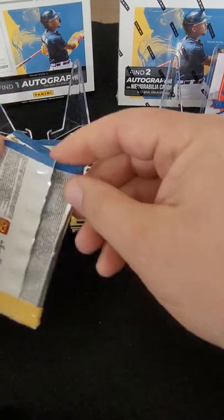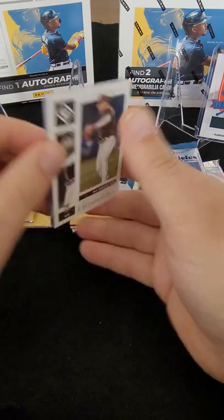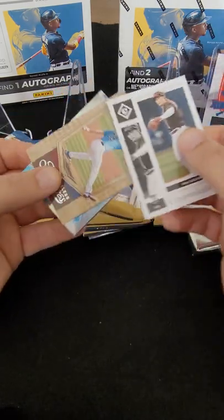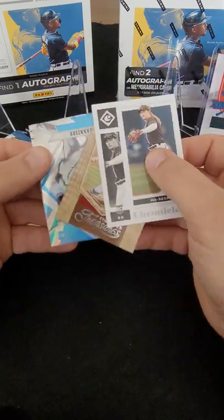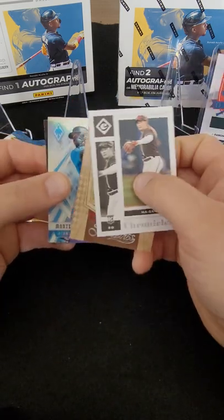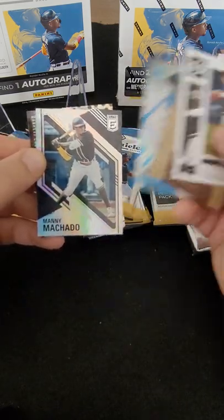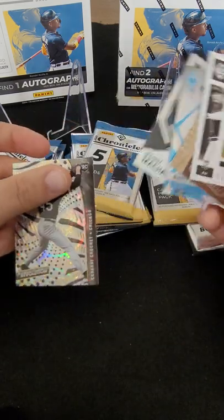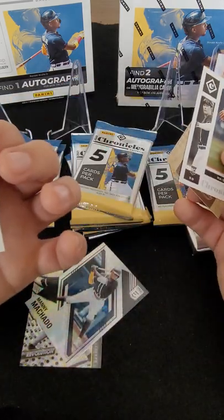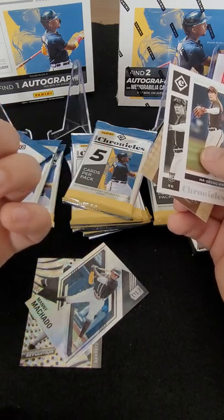I'm not sure why Panini is putting them like that — it's unusual. I've opened a lot of these and usually they are not upside down unless it is a relic or an auto. There's Kim Rogers. Monte Harrison — that is a Phoenix but it looks a little different. I believe that's Manny Machado and Garrett Crochet in the Revolution. It's not numbered, but it's got a prism finish — usually they don't have that prism finish.